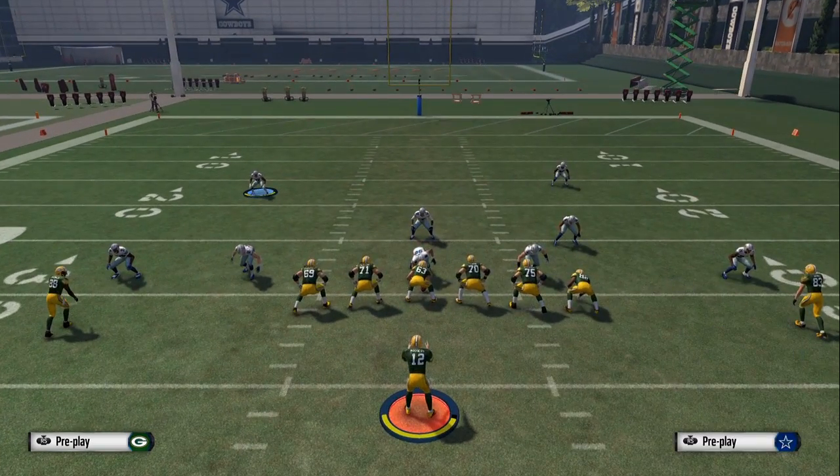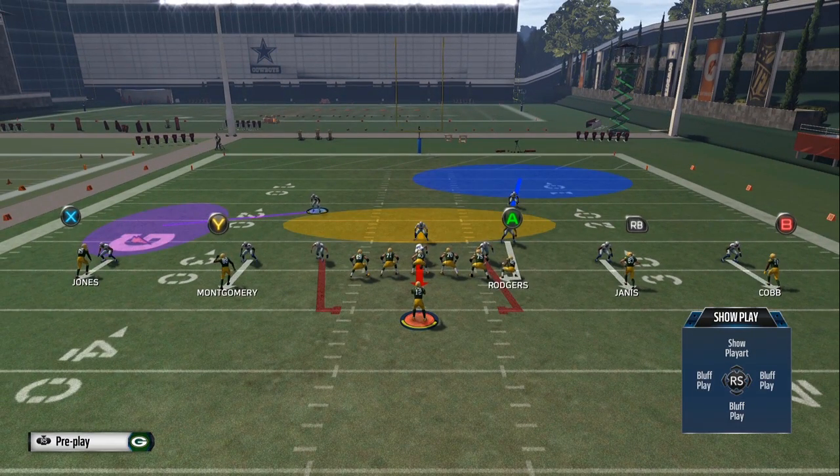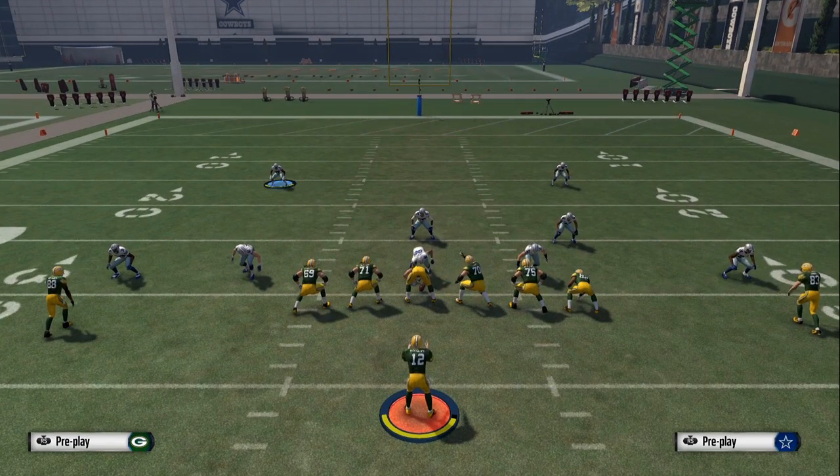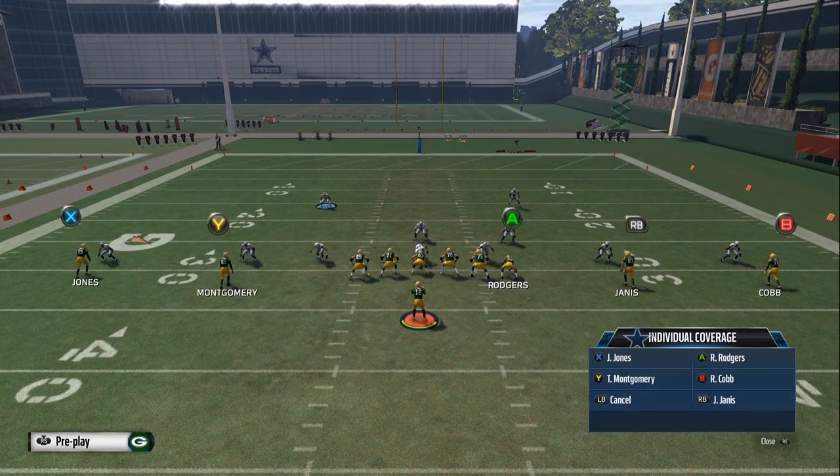Let's start out with the basics — how to put your dude in a purple zone. What you want to do is just press A or X on PlayStation, then move the right stick to the right. To man up somebody, you hit A or X on PlayStation, hit the right stick up, and then select the wide receiver. And to shade your wide receiver, you hit Y or Triangle on PlayStation, then you hit A or X, and then you select your wide receiver and the direction you want to shade him in.